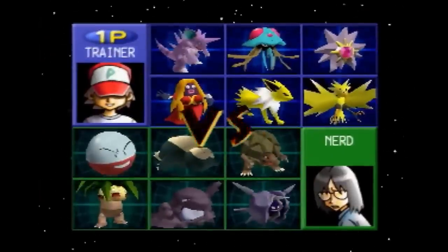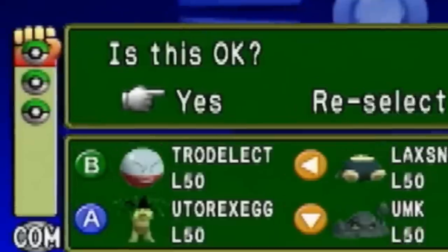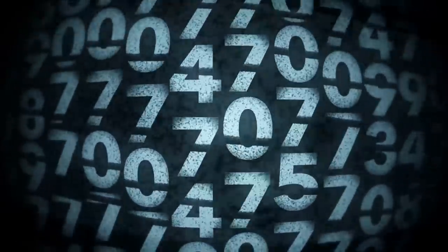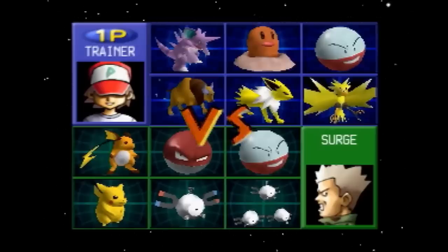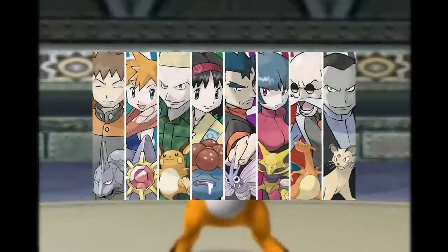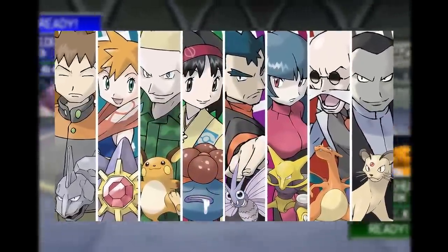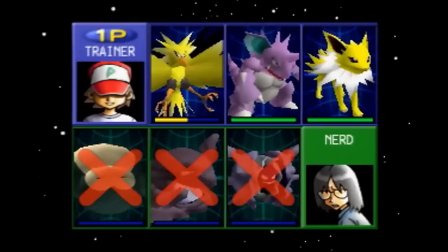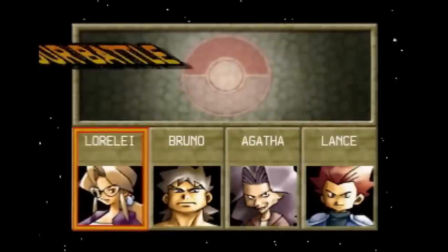Two interesting things that make picking your teams harder involve how the enemy trainer will choose three out of the six Pokemon they have. The way enemy trainers pick their Pokemon is completely random, making it that much harder to build a team around them. The only times it won't be random will be during the Gym Leader fights, but it's only because each of them has an Ace Pokemon that they'll always bring — but the final two on their team will be chosen randomly, giving you a better chance of passing these fights with rental Pokemon.